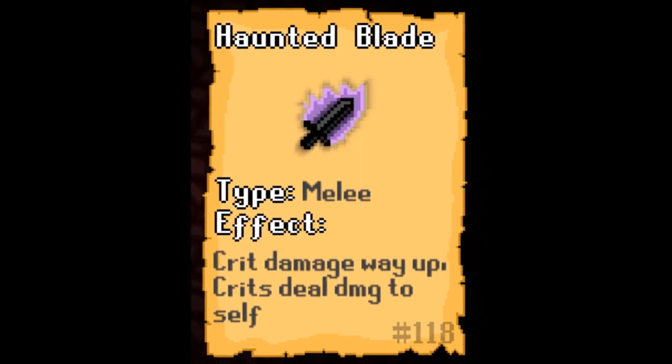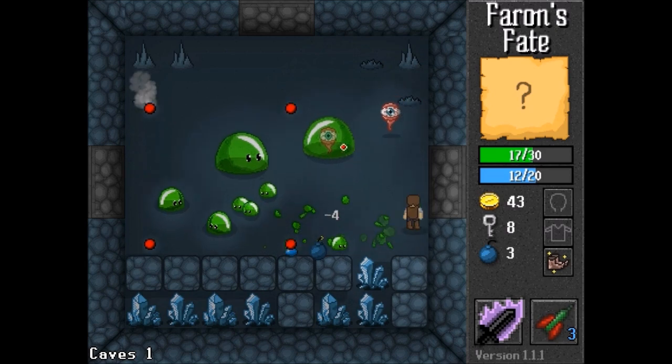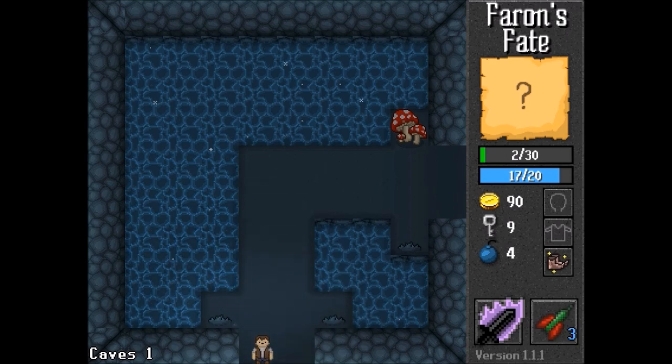Number 7: Haunted Blade. A lot of people ignore the Haunted Blade because they get it in the early game and don't want to take the risk. You see, the Haunted Blade makes your critical hits way more powerful, adding an extra 200% to your crit damage multiplier. Assuming you don't even have any other crit boosting items, this means quadruple damage on crit.